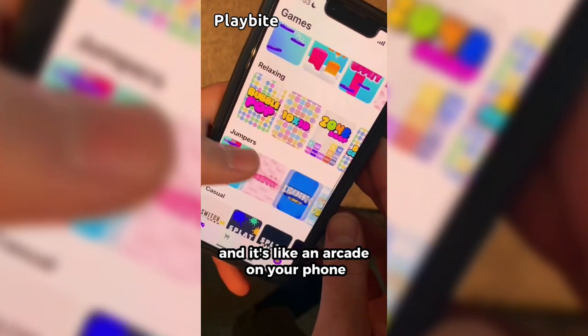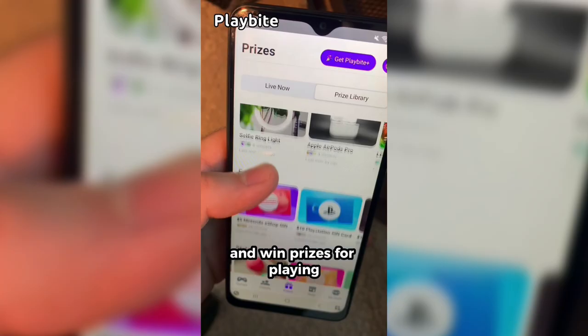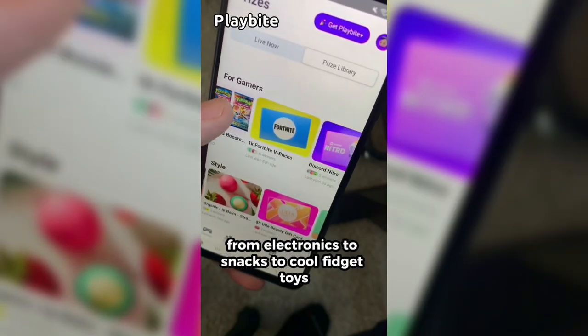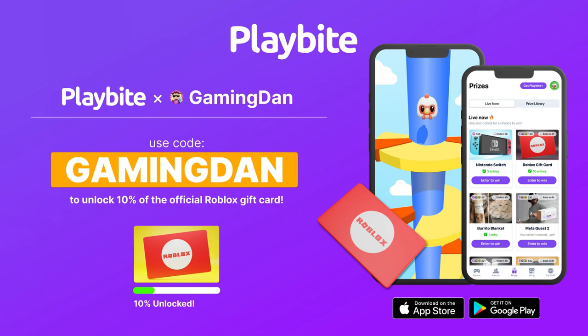But if you are ever in need of Robux, go ahead and download this app called Playbite. It's like an arcade on your phone — you can play fun games in a single app and win prizes, including the official Roblox gift card, electronics, snacks, and cool fidget toys. Download Playbite today, linked down below, and use code GamingDan to be 10% of the way to earning your first 10 Robux gift card.